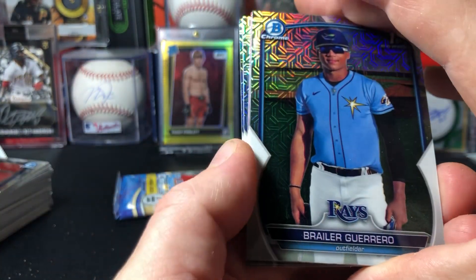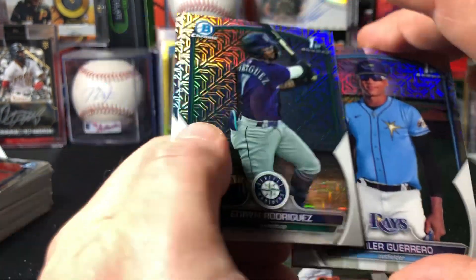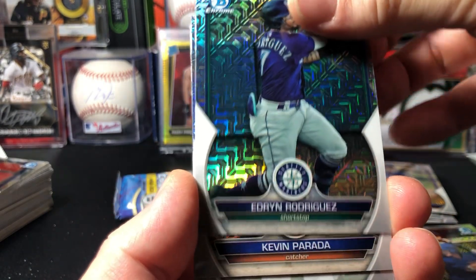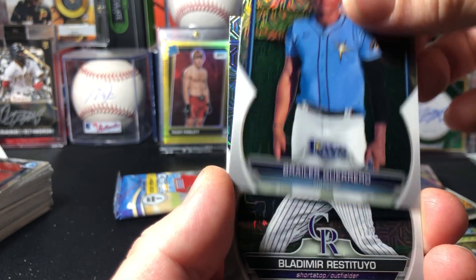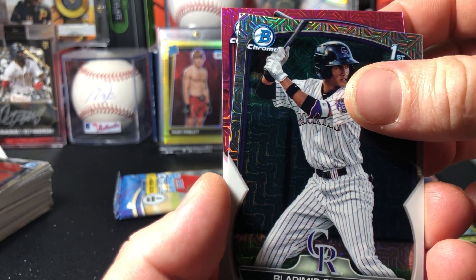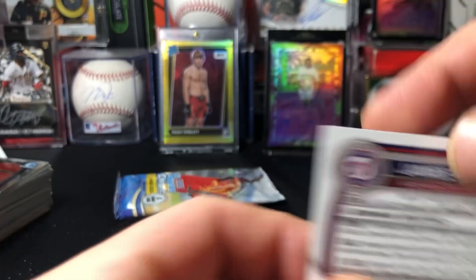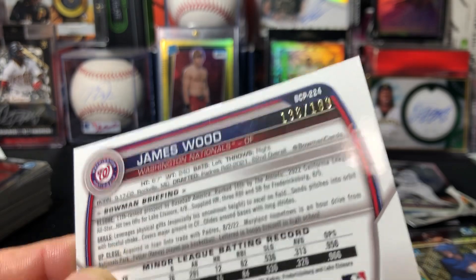Brilla Guerrero — that's the one we pulled. Oh, we got a pink here! So what's that — it's a 199. Rodriguez, Barata, Barata, Borrero. Okay, let's see what we got here — not a first. James Wood — probably a 199. Yep, 199.